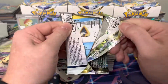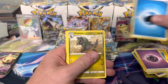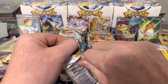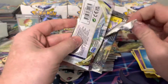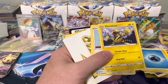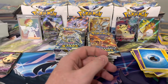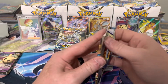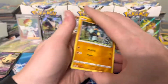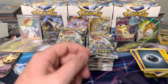Silver Tempest around the corner — Lugia is definitely going to make that set worth it, especially if they put an alt art in there. There should be trainer gallery cards in it; the Vulpix is a nice one. I'm excited for that set — I'll make a decent-sized purchase, probably crack two or three boxes. Typically with new sets I crack a minimum of two boxes and then decide later if it's worth cracking more.